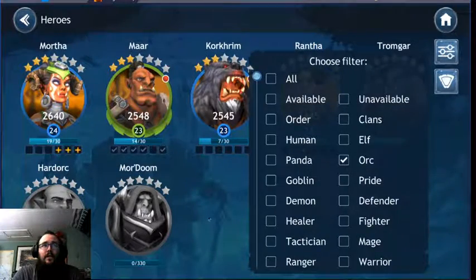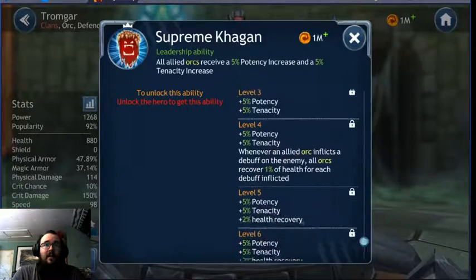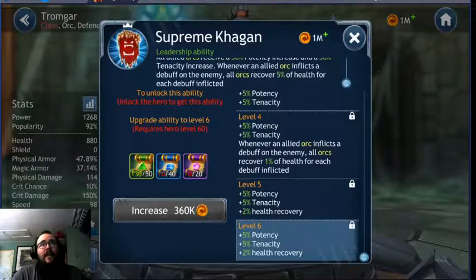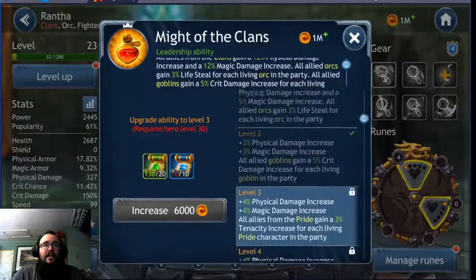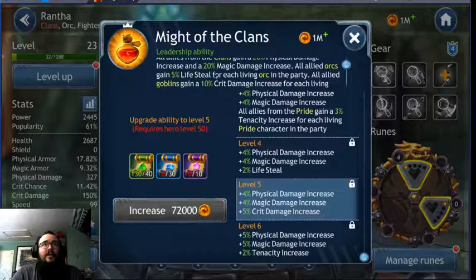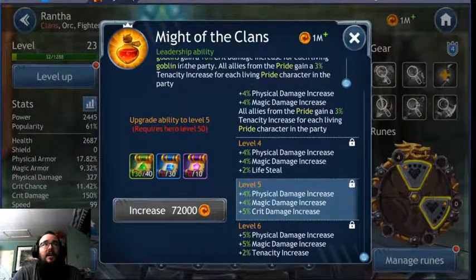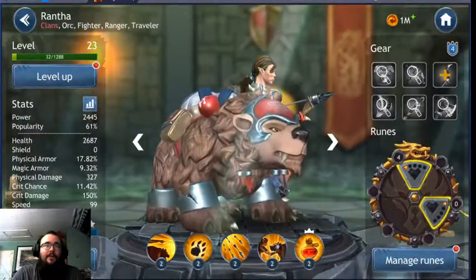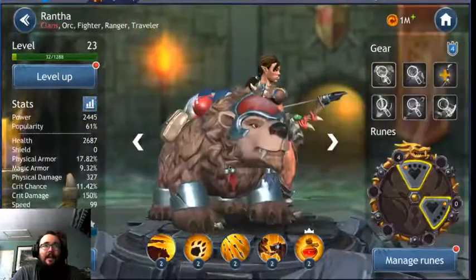The heroes used in this event are for Soleus — your orc team. I'm slowly building them up; they've given us two or three weeks notice. These top five are your easiest to farm. You've got Tromgar — I'm not sure if you'd rather have his leader ability or Rantha's leadership. At level 50 it's a 20% damage increase, 20% magic damage increase, and orcs gain lifesteal for each living orc — so you could have 25% lifesteal. Goblin and pride won't matter in this event, so I think you'll want to run Rantha's leadership. She also has Battle Poo, a taunting, tanky sixth character that goes in the summon slot.